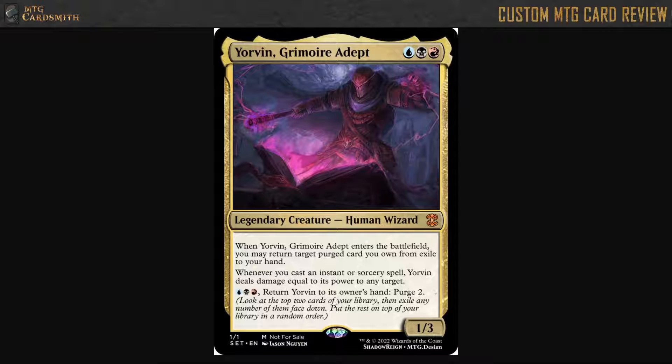This is basically Scry, except the cards you don't want you exile them. But now they're like kind of random scrying? I'm not big into that part of it.